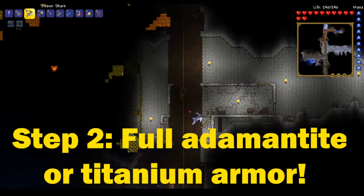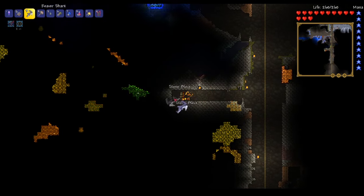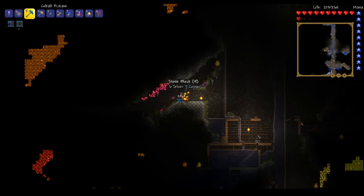Step two is to get full adamantite or titanium armor, just depending on which one spawns in your world. I'll start this step off by saying don't even bother crafting armor and weapons of the first two tiers of ores.